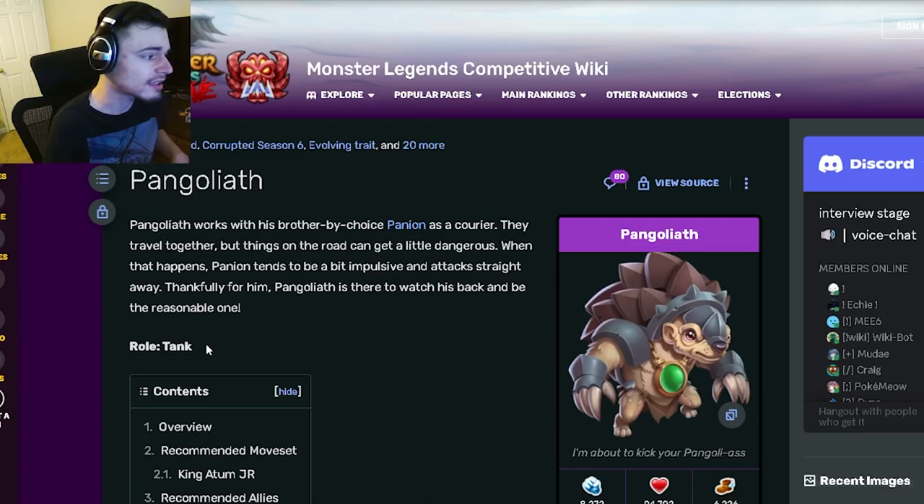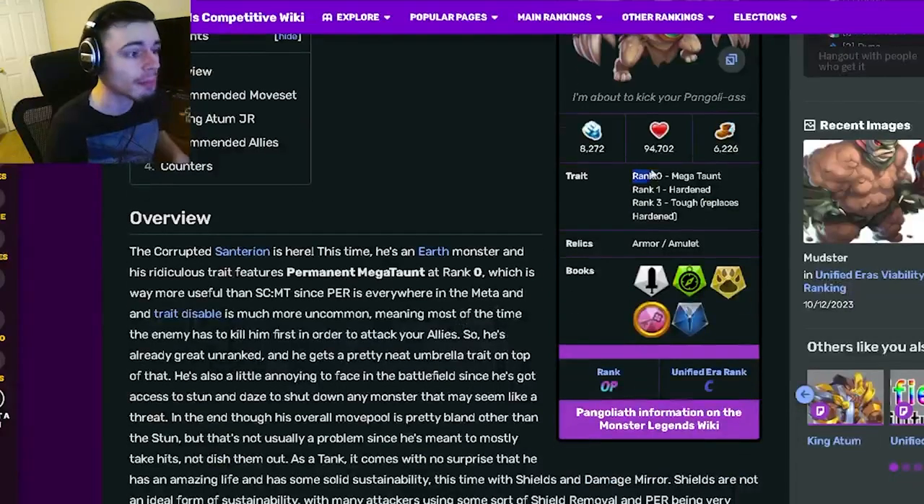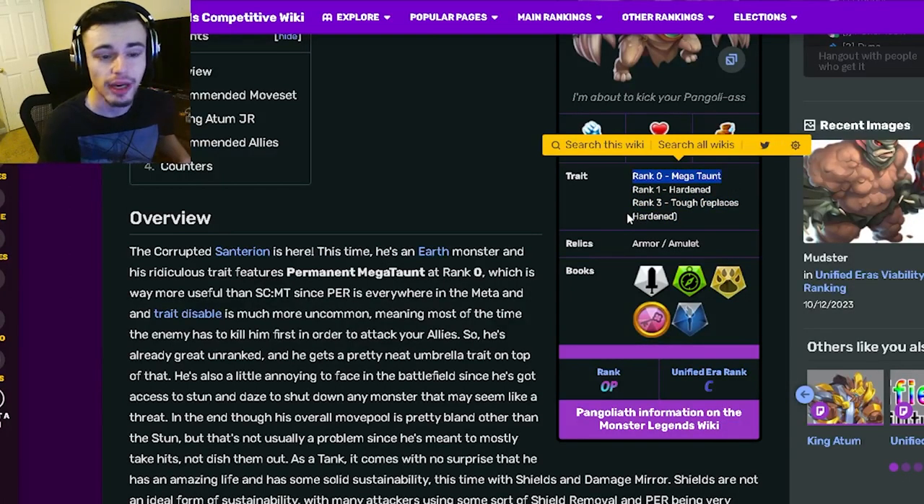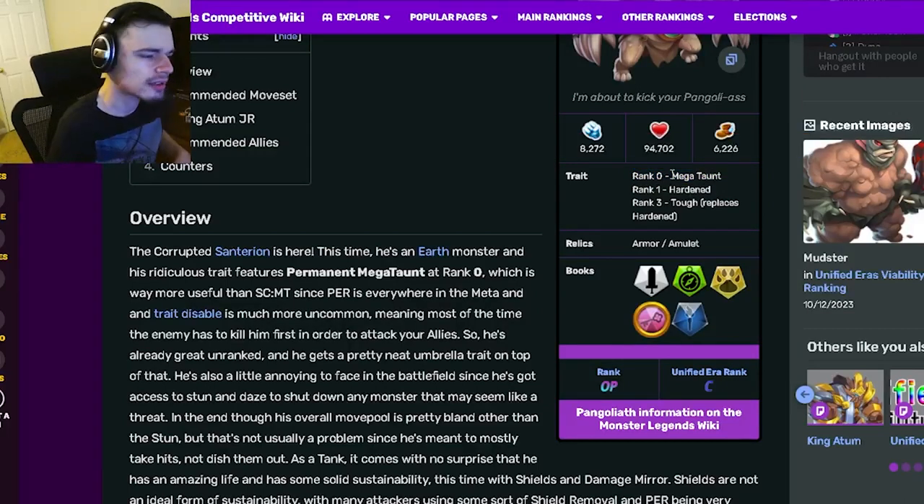Pangoliath is the main monster inside of this breeding event and he is a tank. His traits are Megaton at rank zero, Hardened at rank one, and Tough at rank three. Megaton at rank zero is amazing — that is the best trait a tank can have, and having it at rank zero without needing to rank him up is amazing. It is not a status caster, it is permanent, which is great.